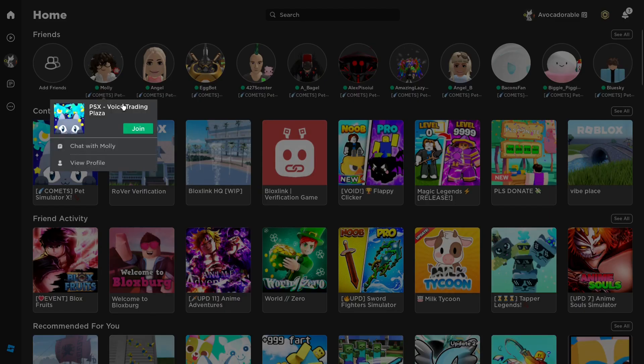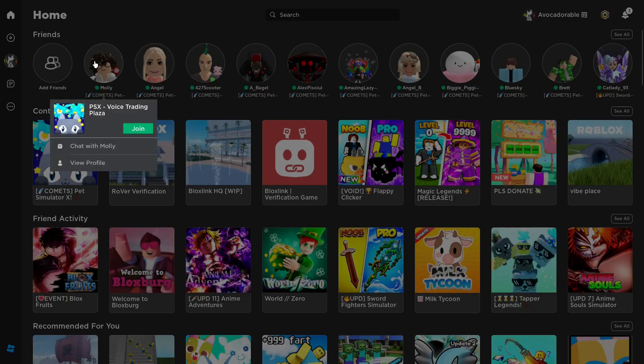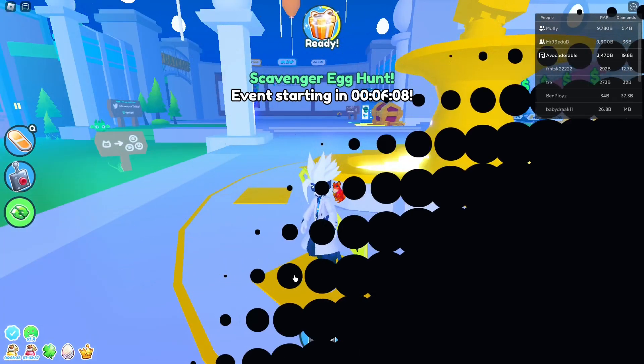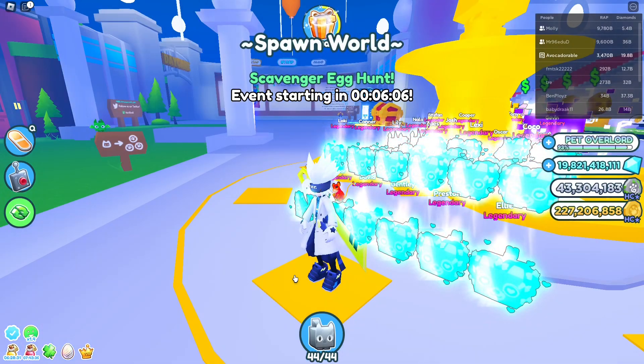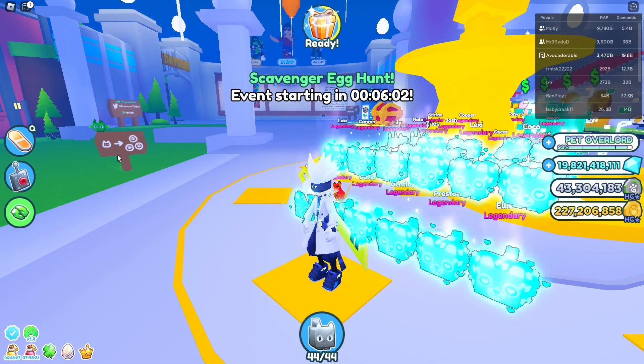Now when you click on your friend's profile to join them, you will join them directly. Previously, if they were in the Trading Plaza or the Hardcore area, you would be redirected to a normal server instead of joining them. With this update, you can join them directly in the Trading Plaza or Hardcore area, which is a great improvement.